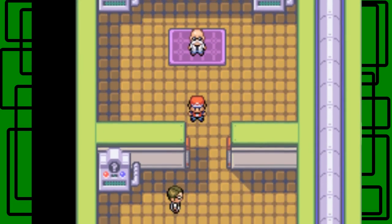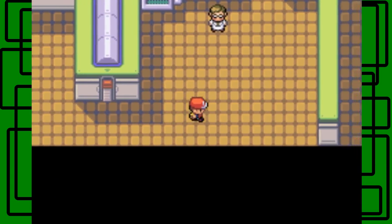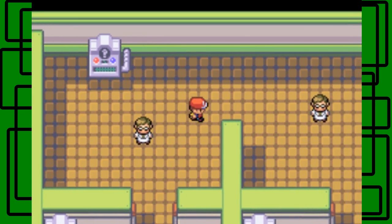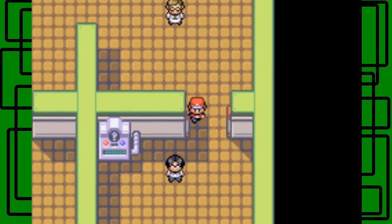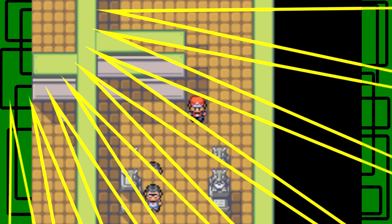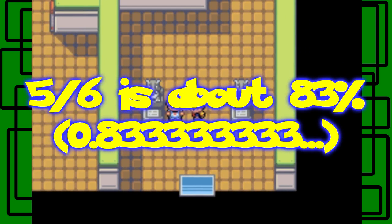Let's get out of this gym. I only missed one question, so that's pretty good. Let me count how many quiz machines there were so I can get my final score. There were about six of those quiz machines, so I went five for six — that's pretty good. Five out of six is maybe a little bit more than 80%. I'll do the math and put my score on screen.